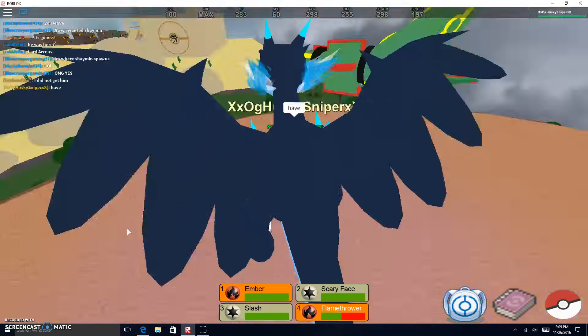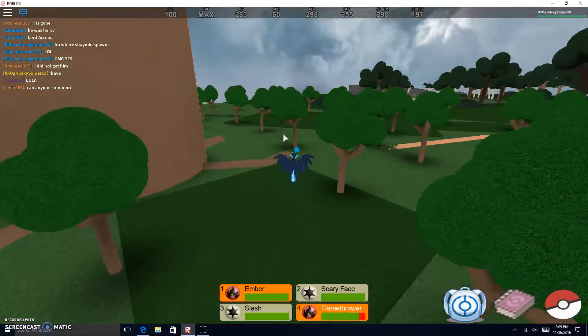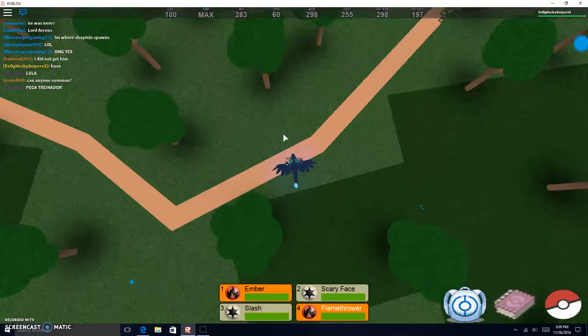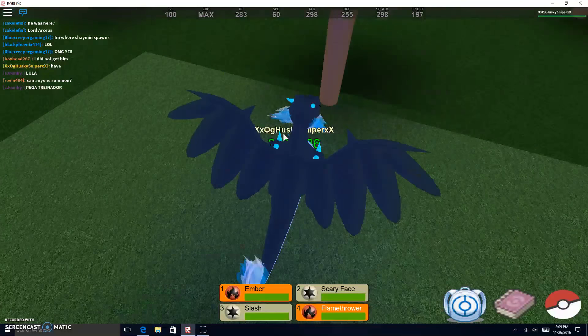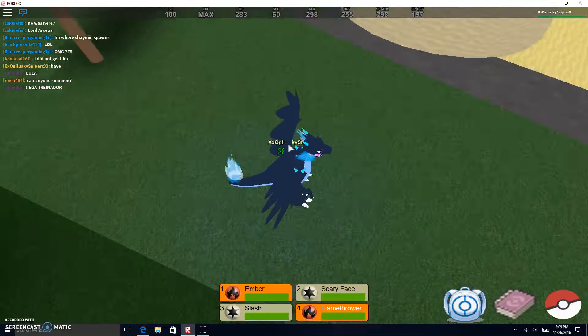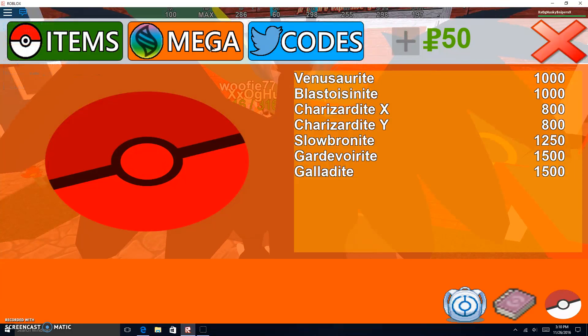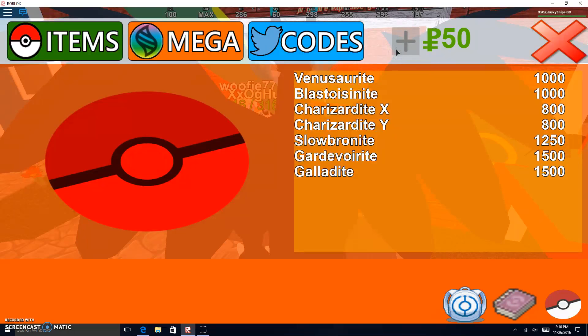The next one I'm going to show you is the Galado. It spawns anywhere in this forest — it won't spawn in the darker area over here, but it spawns anywhere in the lighter forest. I haven't got one yet, but my friend Wolfie up there has one. You can also buy the Galado, and the ones I haven't pointed out you can also buy. It kind of stinks you have to buy them, but what you got to do is what you got to do.